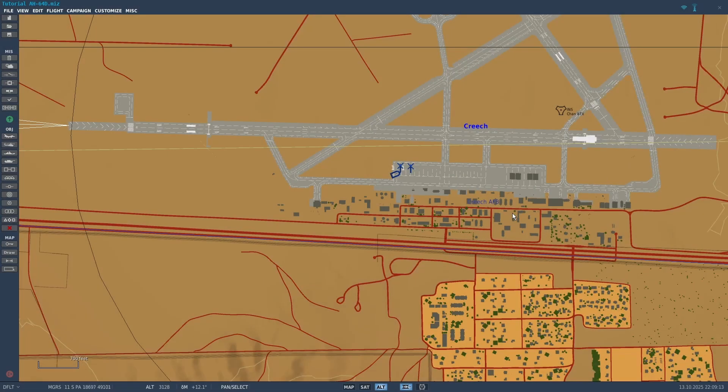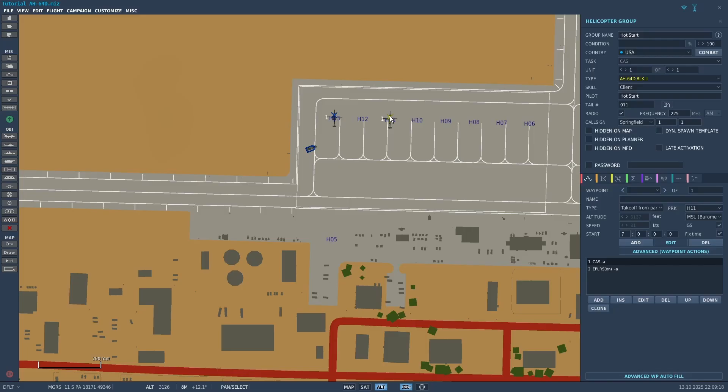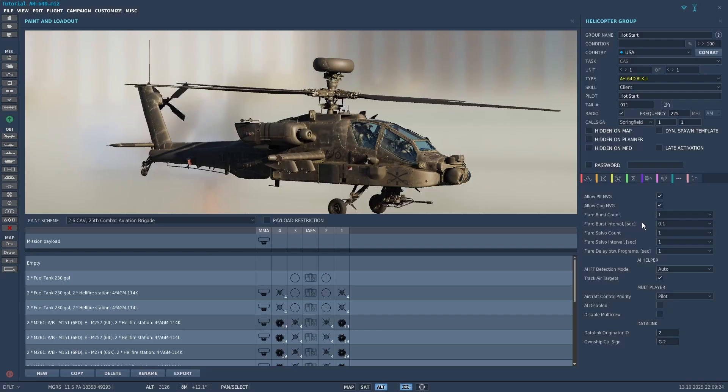In this video I'll go over defensive systems for the Apache. First I'll go over the countermeasures dispensers. If you click on your Apache in the mission editor and click on the blue button, you can adjust the flare settings here.